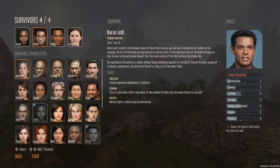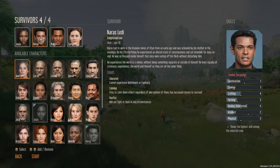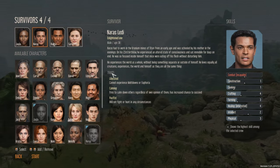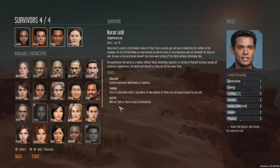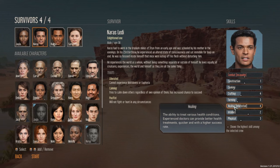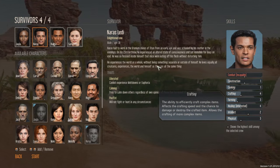Then there's Naras Leti, he's 38, he's an enlightened one. His traits are that he is liberated — he cannot experience meltdowns or euphoria. He's calming — he tries to calm down others. And a pacifist — he will not fight or hunt. He's interested in healing and he's quite good at crafting.